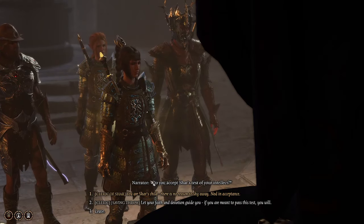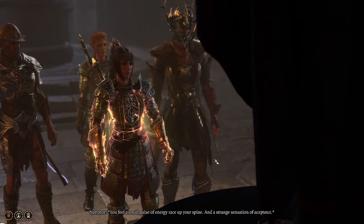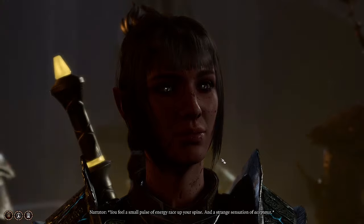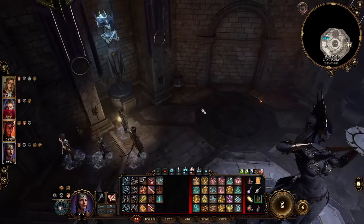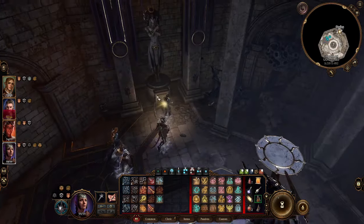We're going to go ahead and do Cleric of Char. 'You are Char. There's no reason to shy away.' Nod in acceptance. 'You feel a small pulse of energy race up your spine and a strange sensation of acceptance.' This is using Shadowheart for that. But if you use your main character, you'd probably have to roll for a check there.